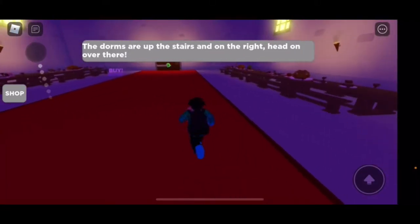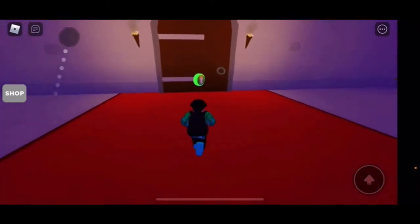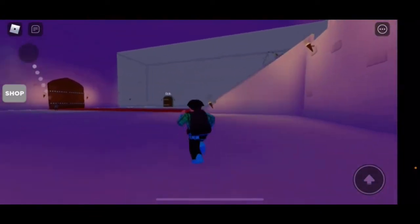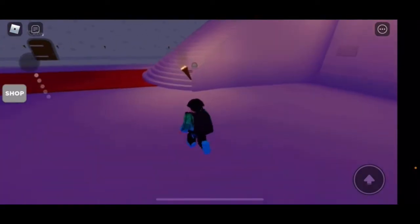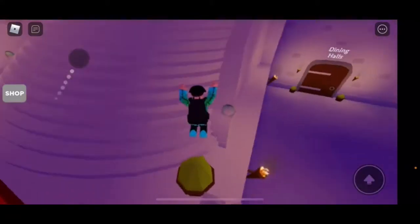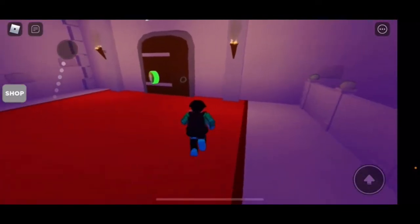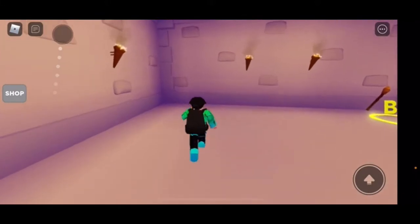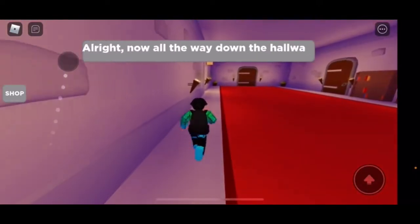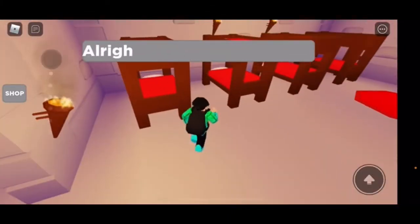'The dorms are up the stairs and on the right — head on over there.' Finally, the text was a bit more enthusiastic, instead of just 'it's on the left, it's on the right, it's upstairs and on the right.' The text is a bit more joyful about this story. This is also one of the more unpopular stories — barely anybody plays it now. It used to be popular before, but I still wanted to play it.